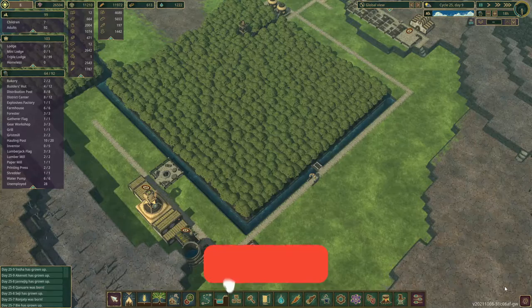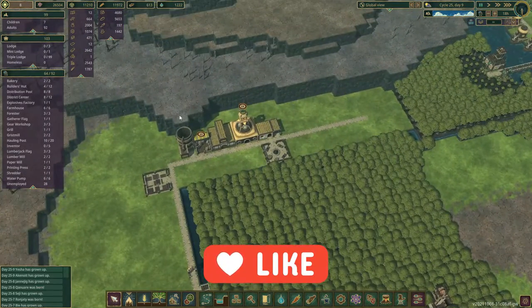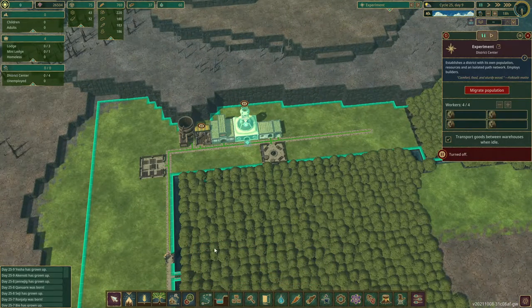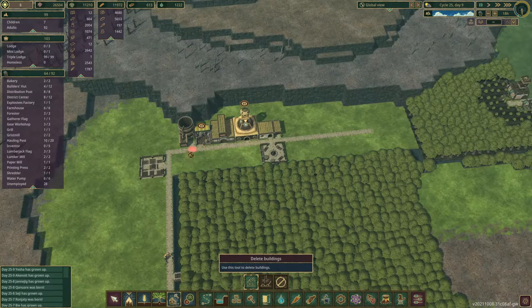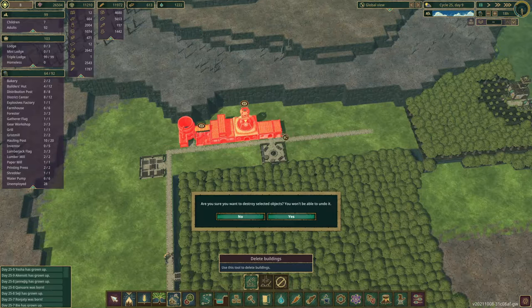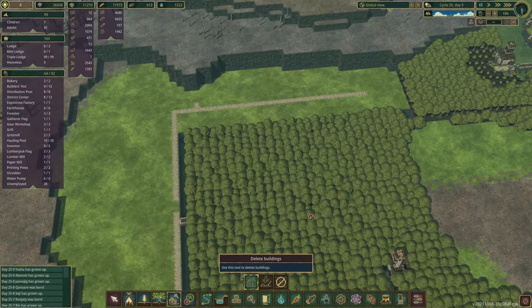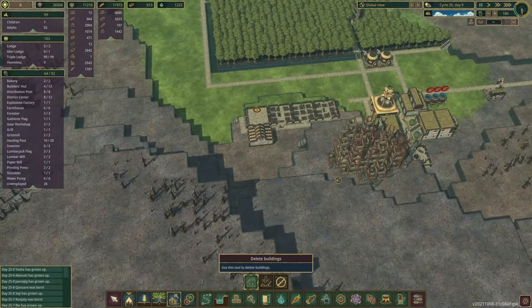Hey peeps, GameOfDryke here. Welcome back to Timberborn. In the last edition we created our temporary district here for an experiment which we have now completed. All our beavers have gone back home so we can now get rid of this. It's done its purpose and we can return that to the current vault district.